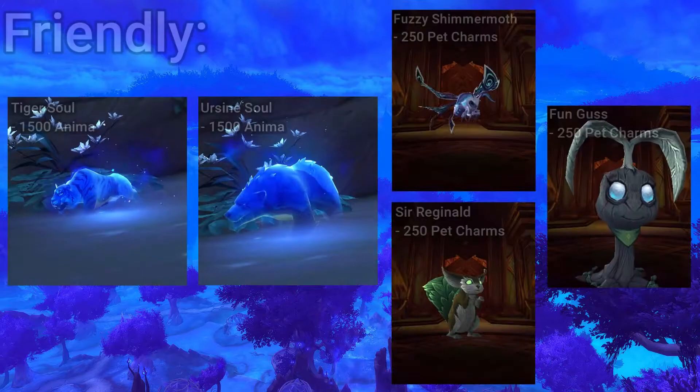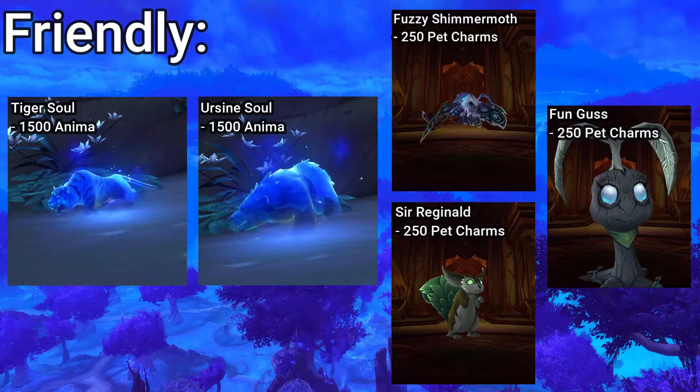At Friendly you will be able to buy some battle pets, as well as a tiger and a bear form for your soul shape ability. At Honored, some back pieces.